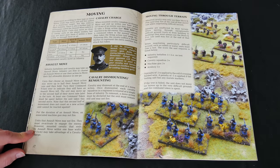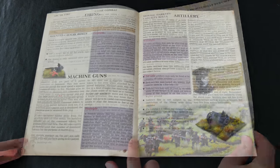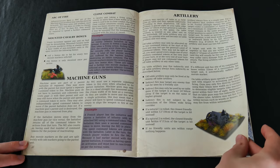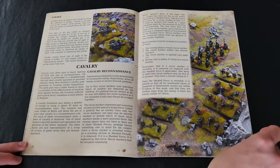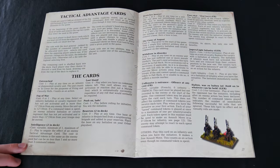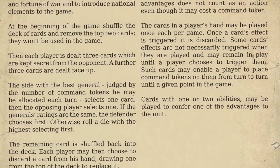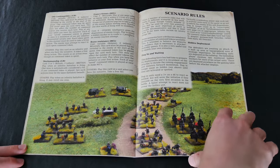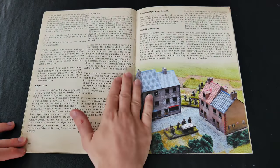The movement section is clearly laid out and simple to understand, as are the firing and close combat sections. All arms are included in the game, plus the usage of machine guns and artillery. A nice touch is the use of machine guns as a separate battery within a battalion, and the fact that both on and off table artillery may be fielded. To simulate the fog of war, the game uses a number of tactical advantage cards which may be played during a turn and against your opponent at any time. There are some simple but fairly detailed scenario rules designed for your own games or the provided generic scenarios.